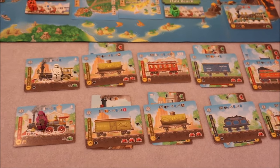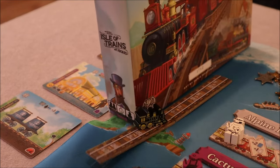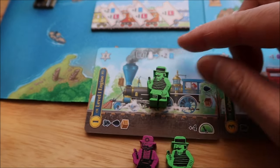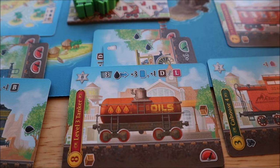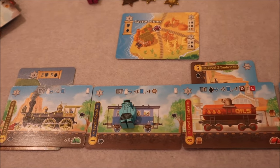Your train is definitely no Hogwarts Express, as you also try to transport passengers to their desired stations at the same time. Get them there early to reap big bonuses. There is also a twist: not only can you use the actions of your own train, you can load resources into your opponents' trains and gain those actions too.